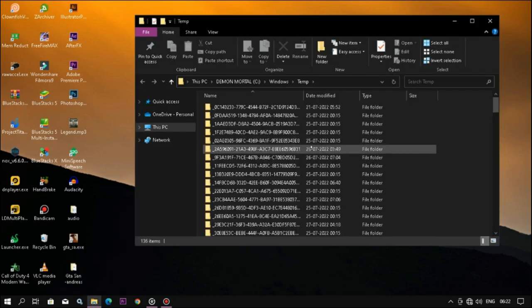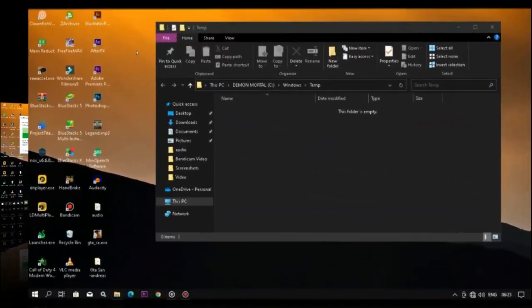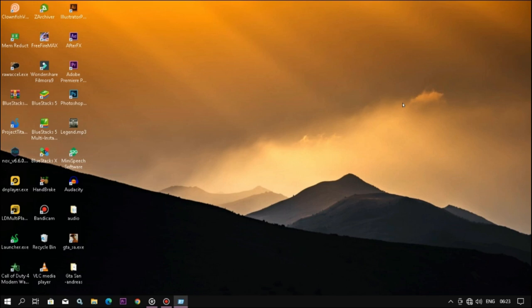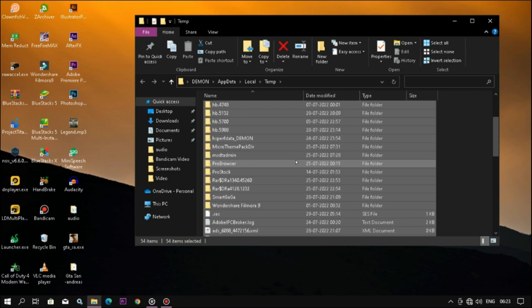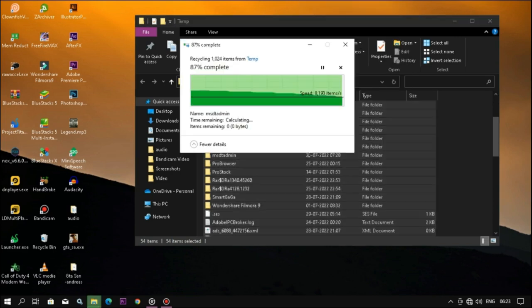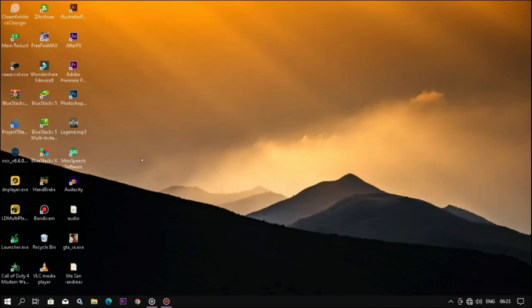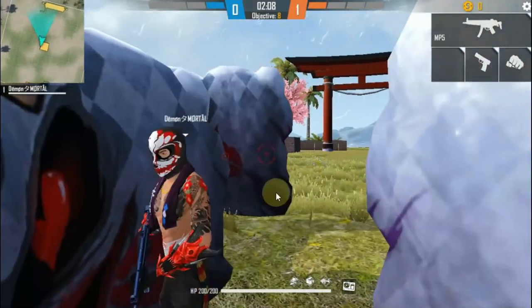Now press Windows and R key, type 'temp' and hit Enter. Select all and delete all files — don't worry, they are just useless files. Now again press Windows and R key, type '%temp%', select all and delete. Now again go to Run, type 'prefetch' and delete all files.